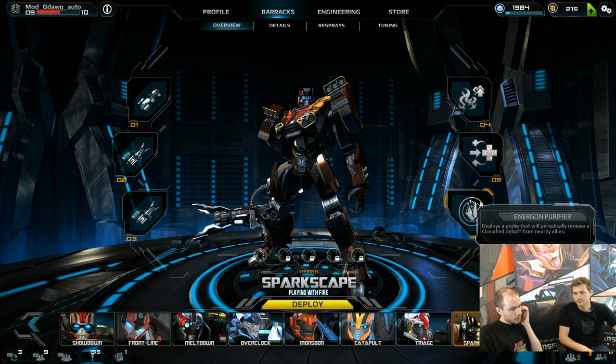Finally there is the Engine Purifier, which deploys a little mechanical device that every second removes a debuff from nearby allies. To tell what debuffs you can remove — this can remove any classified debuff, but some debuffs aren't classified. Look at the buff or debuff icons on a target: if it has a golden border on the icon, it means you can interact with it. In Sparkscape's case, it means you can dispel it.